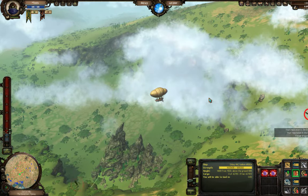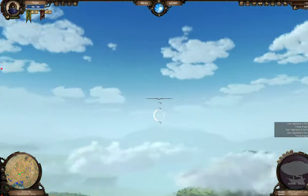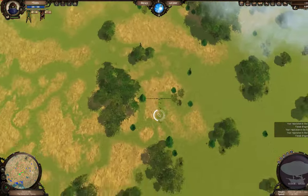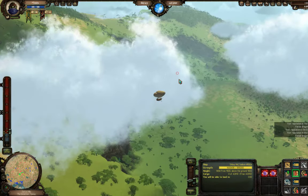First of all, you already know that by hitting F we can go into first-person mode and take aim at targets. As you can see it's literally 360 degrees and it's gonna be very hard to aim and fire at dragons this way. So the easier route is to let our balloon do it for us.